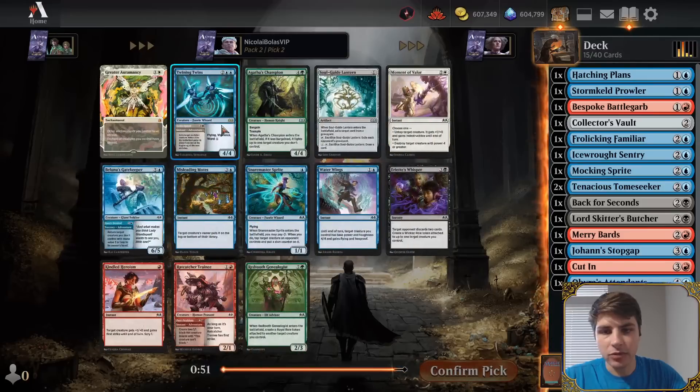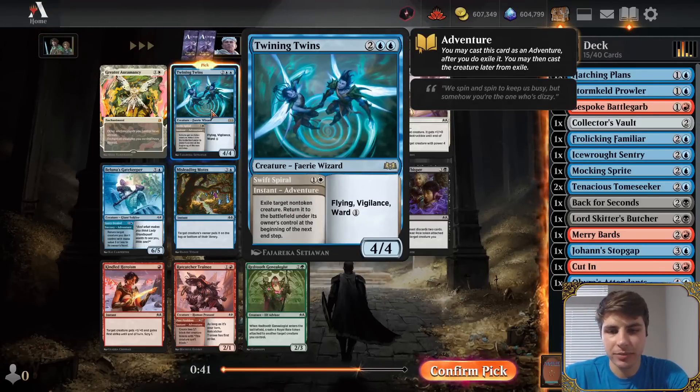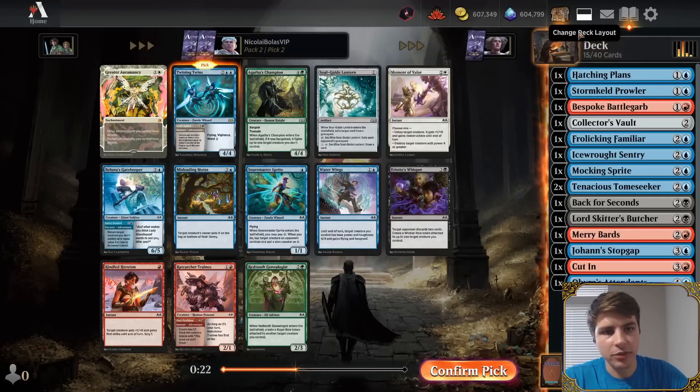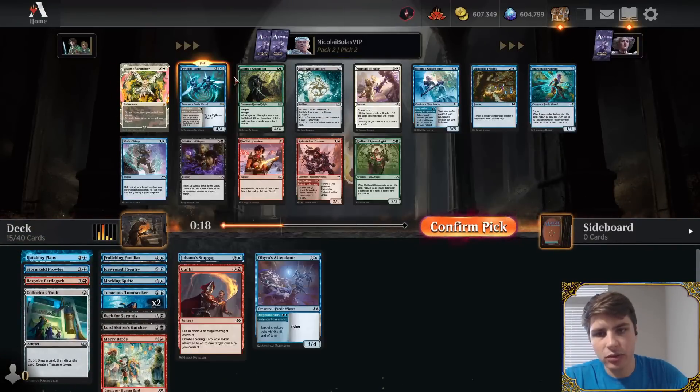If we're going to pair blue with anything — I love Twirling Twins! This card's fantastic even if you aren't playing anything but blue. Four mana, four-four, Flying, Vigilance, Ward 1 is just absurd. Because of our Collector's Vault, we're going to have access to some white mana, or we could just straight up play blue-white. We only have a couple of red cards. This is a really good sign that we're getting passed this, because it means blue is wide open from this direction. We're going to get every good blue card this pack.